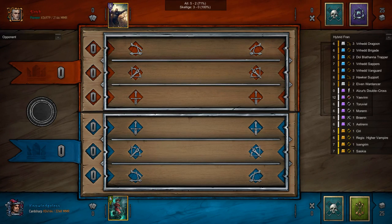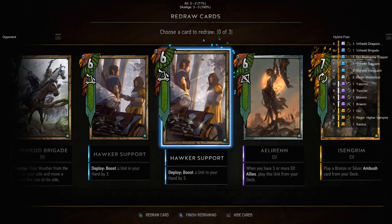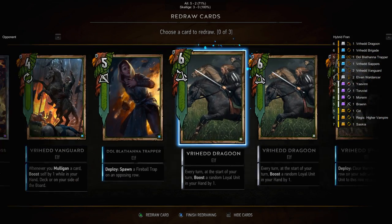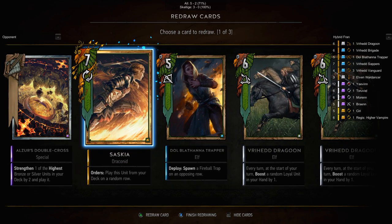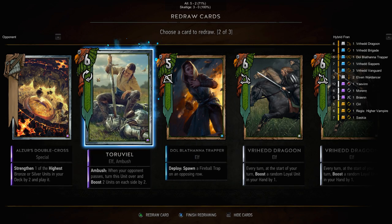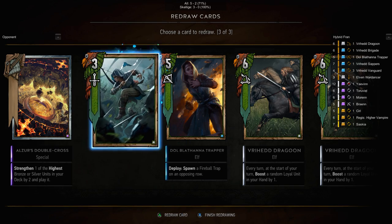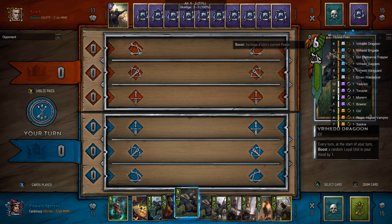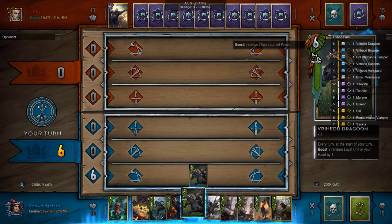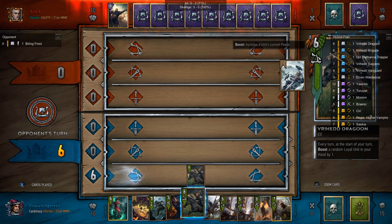One, I think they need to be more clear about how many cards they want every archetype to have. A reasonable amount for a primary archetype, like Reveal or Dwarves, should be somewhere between 12 and 17 cards at the core of your deck. There should be secondary archetypes that supplement these — things like Ambush, Hand Buffing, and Self-Wounding — should be somewhere around 7 to 10 cards in your deck.